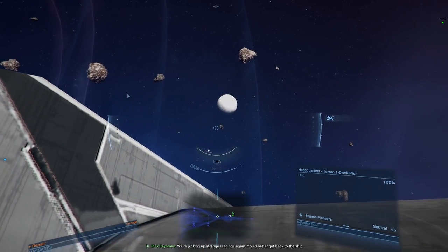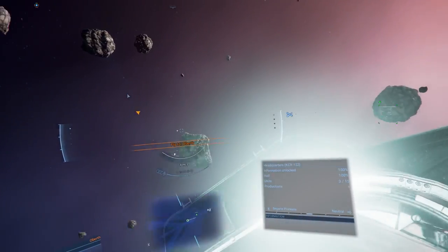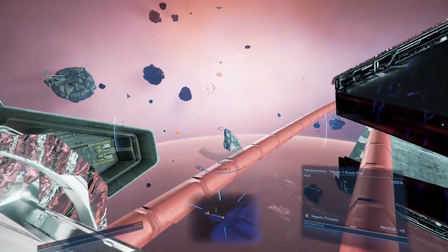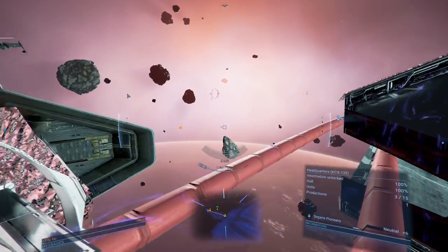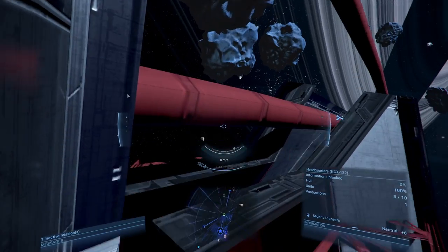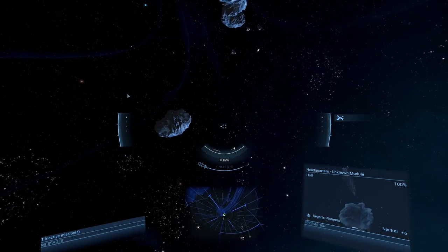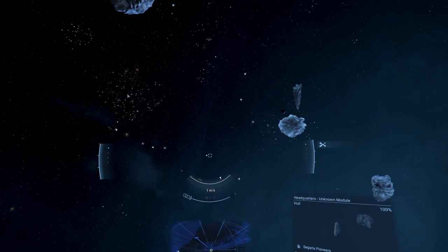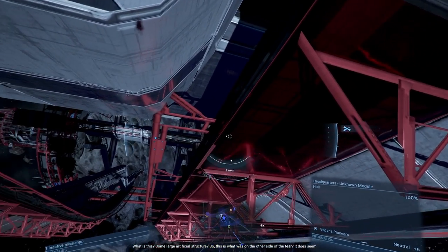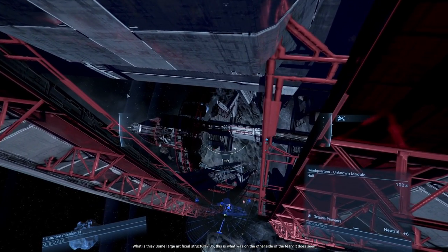We're picking up strange readings again — you'd better get back to the ship. Strange readings. First I need to get back to my ship. Uh-oh, my ship — things are happening. I'm still in my spacesuit. Scripted disaster, I think. Where's my ship? What is this? Some large artificial structure. So this is what was on the other side of the tear.